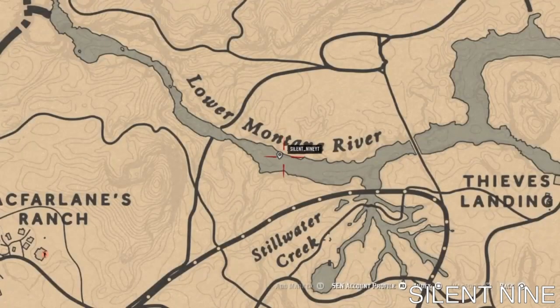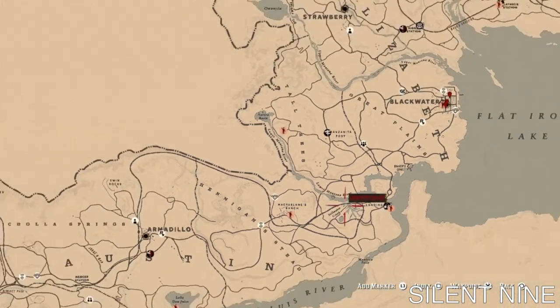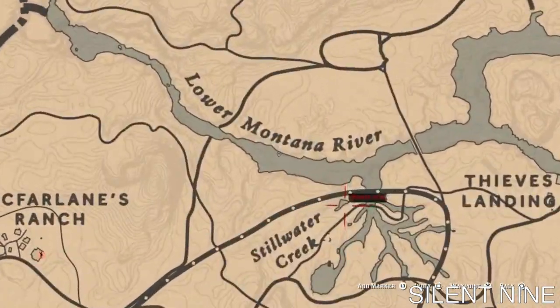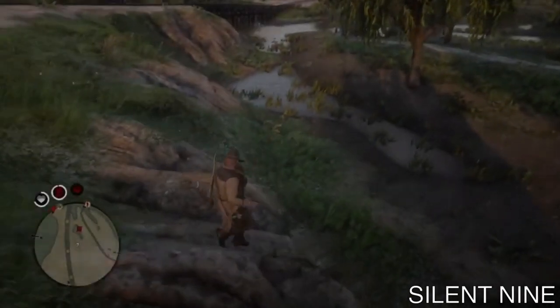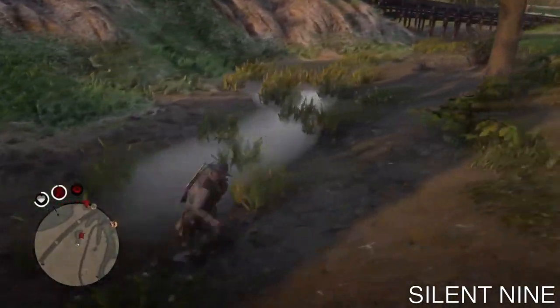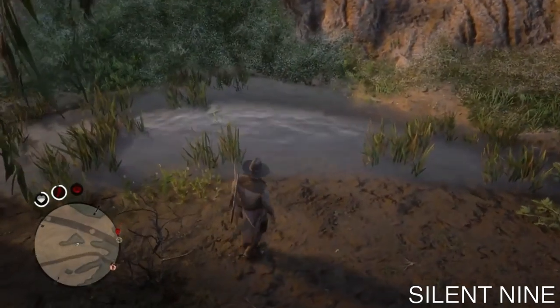The first thing you want to do is go over to this location. The location is going to be Still Water Creek — it's right next to Thieves Landing and right under Blackwater. Go right here; that's the exact spot I'm marking. Once you go to that location you should see a small little puddle — it shouldn't be that big at all.